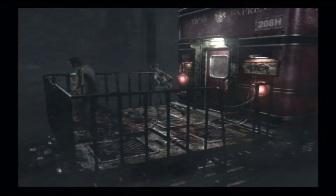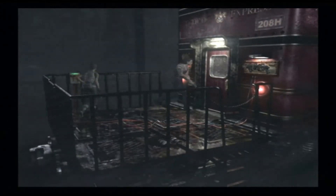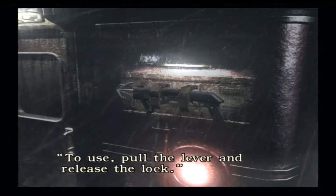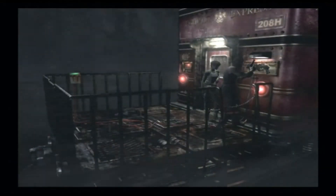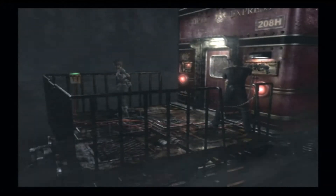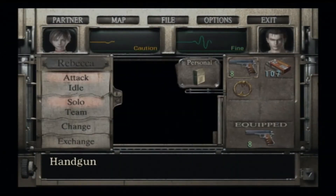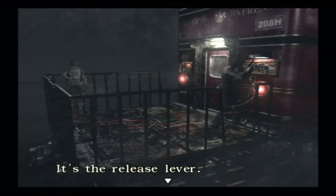We're at the rear of the train. Here we have a hookshot and we really want that hookshot. To use it, pull the lever and release the lock. We need to switch to Rebecca. Does he have two slots? Yeah, he does — okay, we're all set. So we need him to stay there and we need Rebecca to go over here precisely. We're going to switch — we need her to pull it, and at exactly the same time she pulls it, we need Billy to pick it up. There are a couple of instances like that in this game.